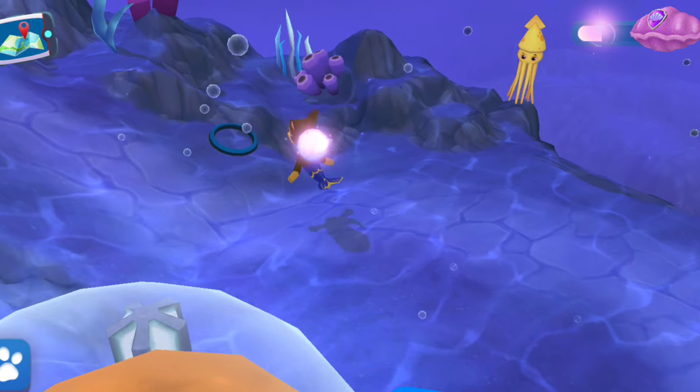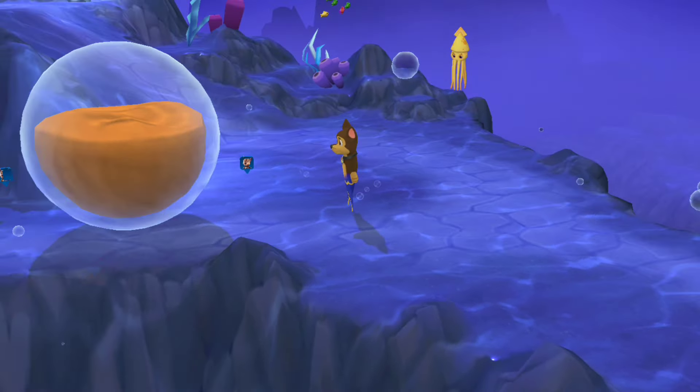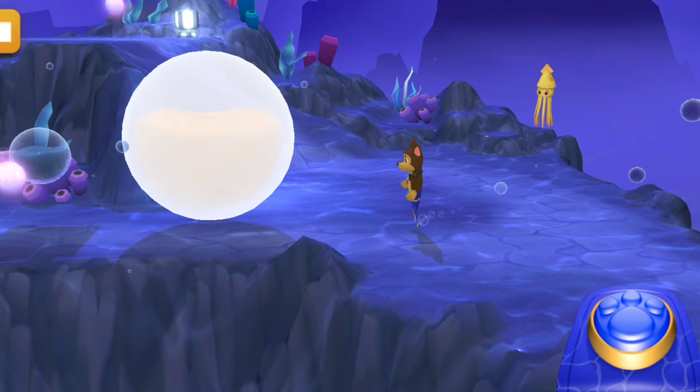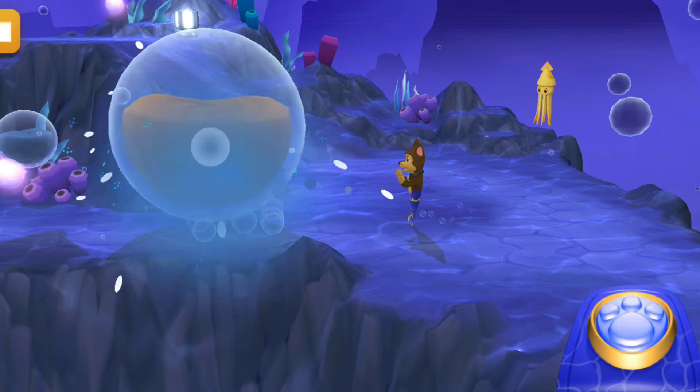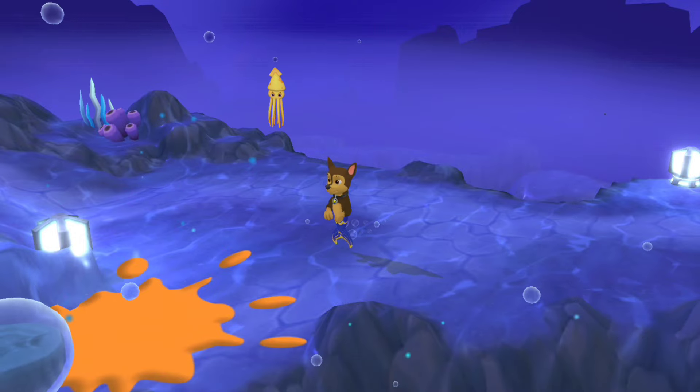Wow, that giant bubble blocks the way and there's squid ink inside! Tap to shoot projectiles on that giant ink bubble and pop it! Ink-credible! You painted that place and cleared the path!